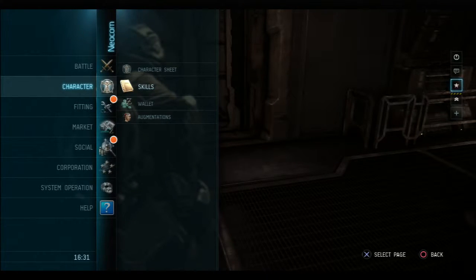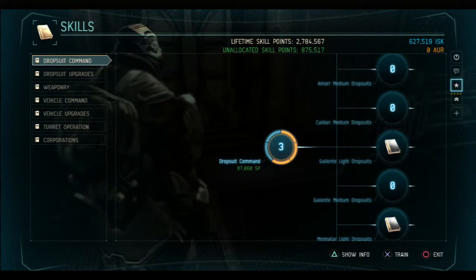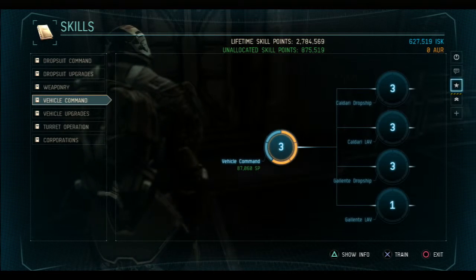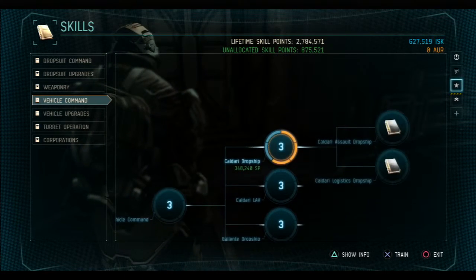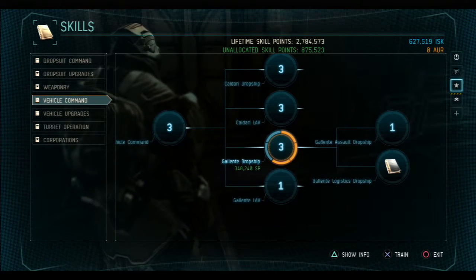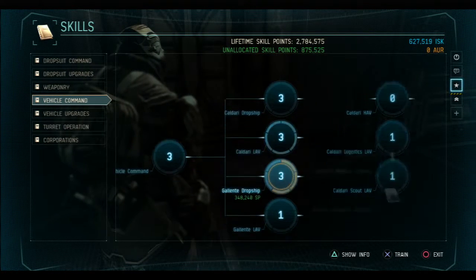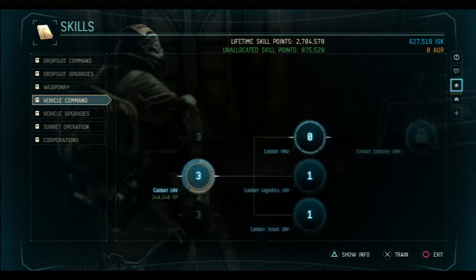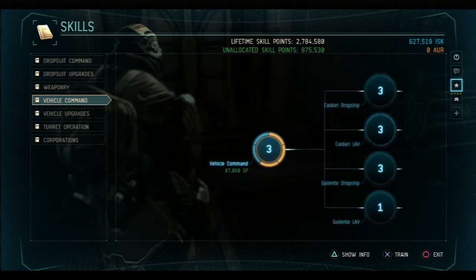First you have to go to your skill character, then you go to skills — that's the neocon character skills. If you're there already, just turn it on. Then you go to your dropship vehicle command. Obviously you have to command your vehicle. Right off the bat, do vehicle to number 3 so you can do all of them — dropships, tanks, and LAVs. HAV is your tanks, and LAV is mostly land aerial vehicle or something like that.